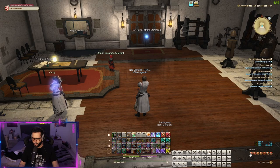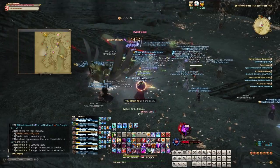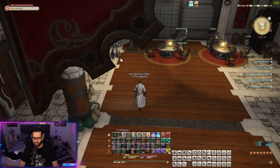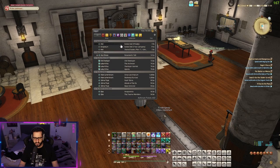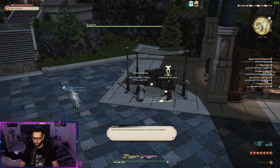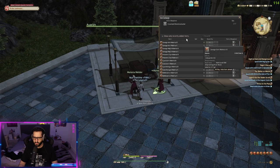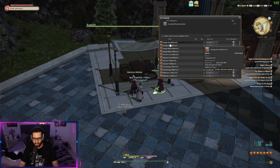We're gonna start with the combat jobs, which you can mostly get out of hunts. You can go and do hunt trains and get some crystals which you then exchange for the materia. Here at the square of Old Sharlayan we have this NPC, the materia vendor. You can talk to this guy and exchange your fragments for materia for your combat jobs.